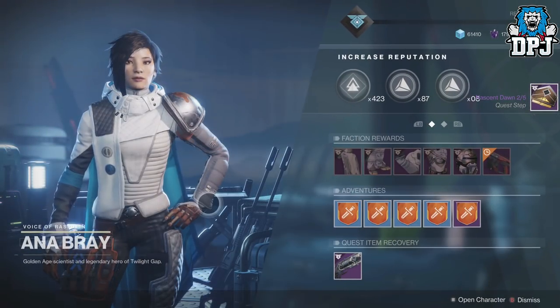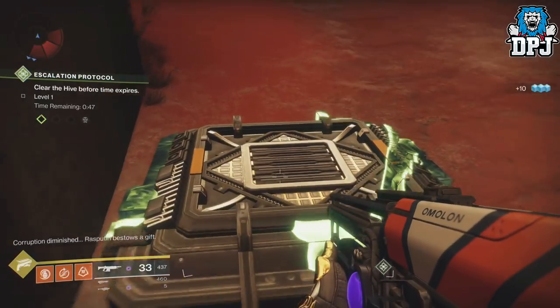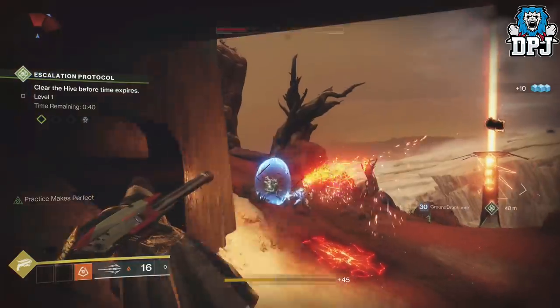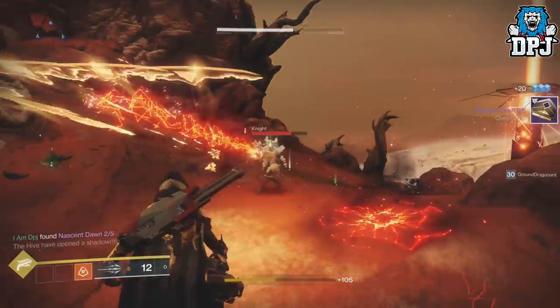This week, upon going to Ana Bray, you will get step 2 of 5 of the Nascent Dawn quest. The first part is to get 25 Valkyrie kills. To make this a little easier on yourself, if you have any Rasputin Armour code, simply start up an Escalation Protocol and spawn in a Valkyrie. You should be able to get this done within 1 or 2 Escalation Protocols.